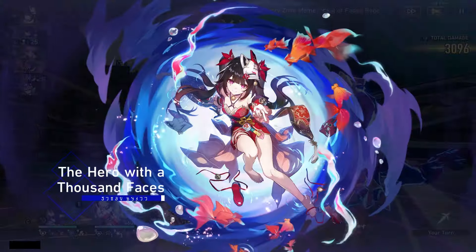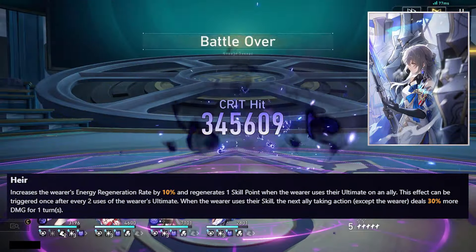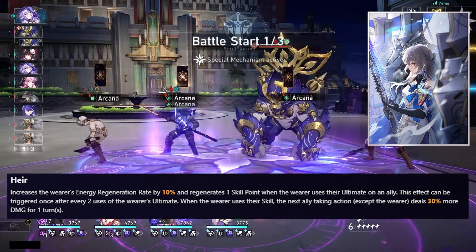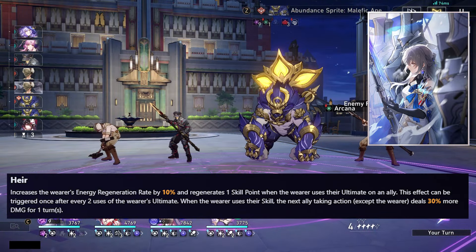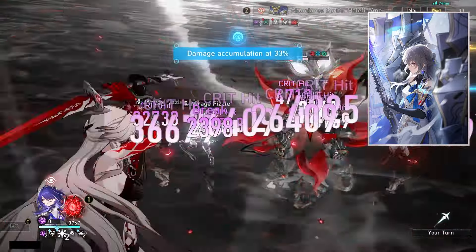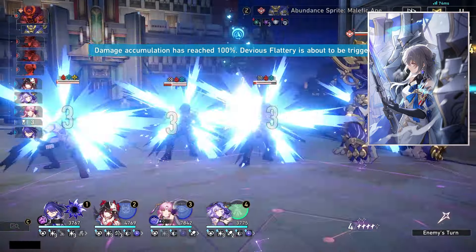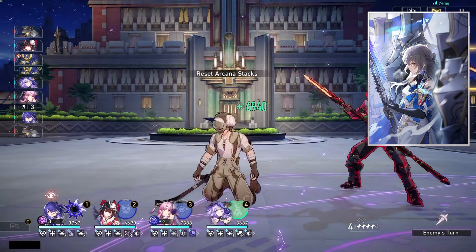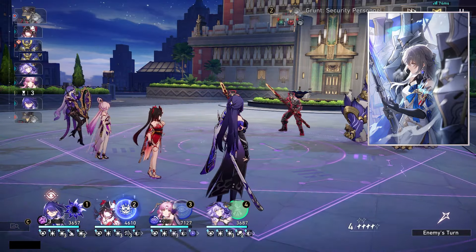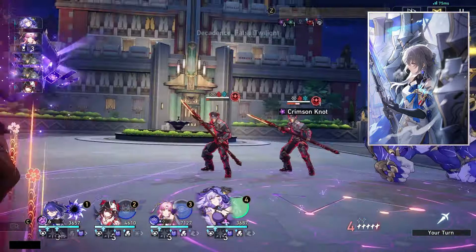Sadly there aren't too many options for Robin, but as she is a harmony support there are options you can use. Another nice option is Bronya's signature light cone, which increases the wearer's energy regeneration rate by 10% and regenerates one skill point when the wearer uses their ultimate on an ally — once every two uses. When the wearer uses the skill, the next ally taking action deals 30% more damage for one turn. It is somewhat tailored towards the skill, but you could pop the skill and then pop the ult so that the fastest ally on the team gets both buffs. The energy regeneration rate increase and the skill point generation are also very nice.